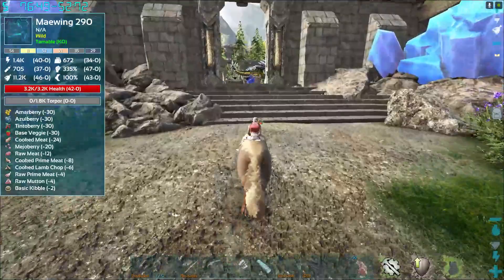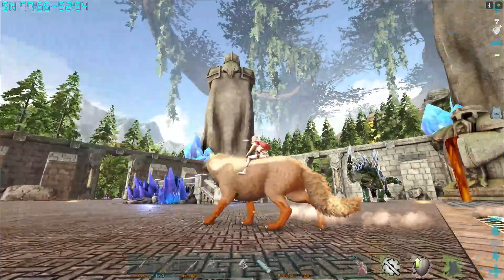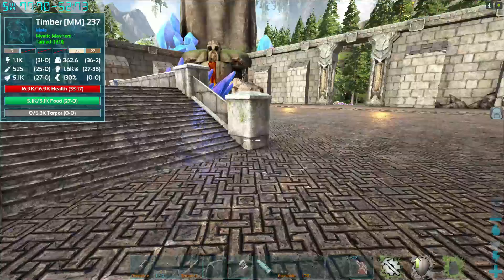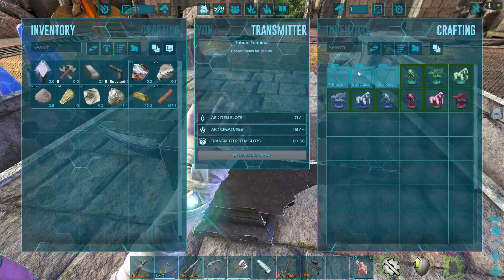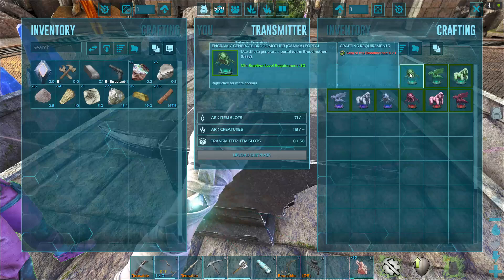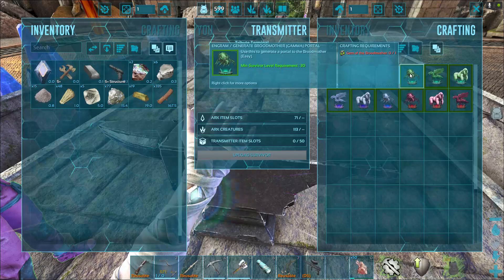You'll see these giant statues — aren't these awesome? It's just this beautiful building. And you go over here — this is the obelisk. You open it up and this is where you'll see all the boss battles. To do the Gamma Broodmother, you have to do a gem of the Broodmother. We've never had that before — that's new.